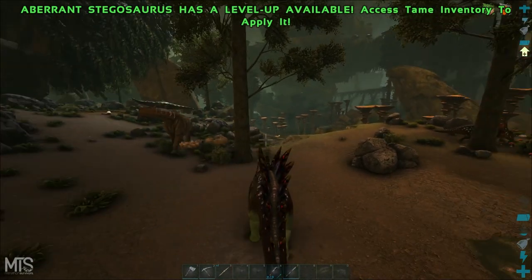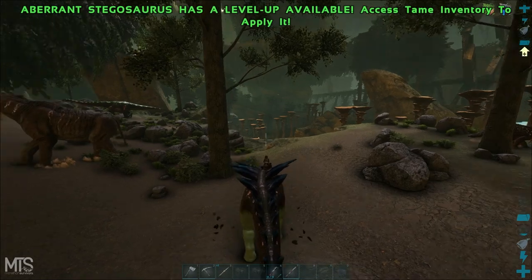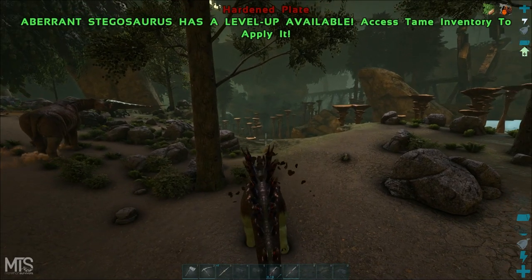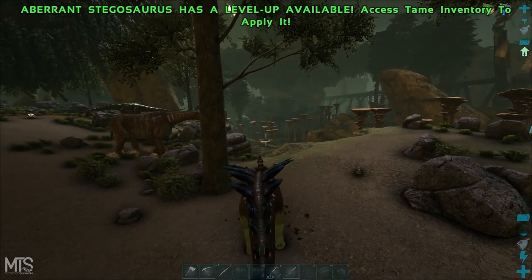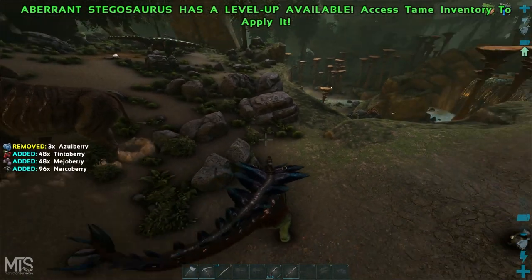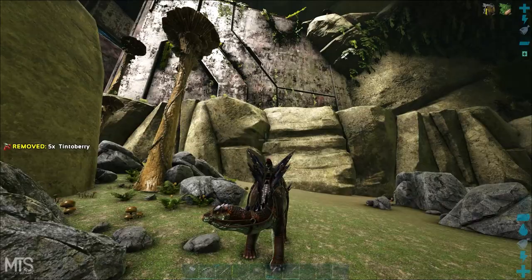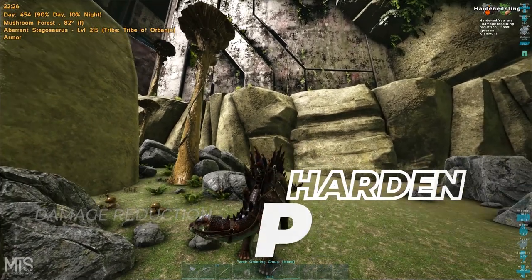Flyers can't pick you off of these things, you can't get bullied off of it. The stego has to die before you can even get touched. I don't know how it's gonna be with poison damage like with the basilisk or the poison wyvern — you might still get damaged by that — but when it comes to getting picked or getting knocked off by bolas, that's not gonna happen.